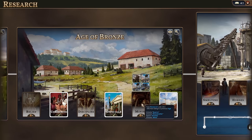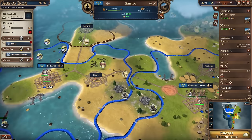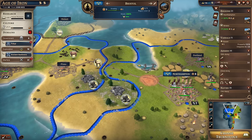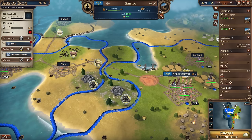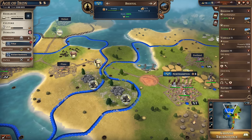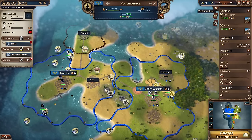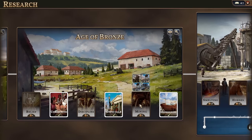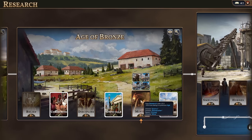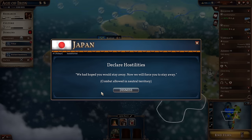Or we could nip back to something we missed in the Age of Bronze - mining. Mining might be quite useful because it means we can build a mine. If we look at the map, we've got coal on that tile there and on that tile there. We're not controlling that second tile just yet, but it's only a matter of time before Northampton works on it. So we could potentially get two mines down to generate coal for all sorts of exciting things. That's only five turns - so let's get mining underway.